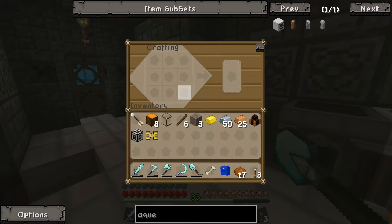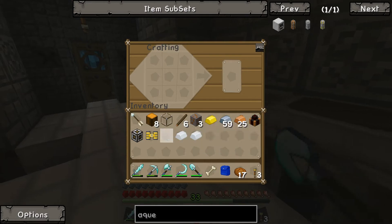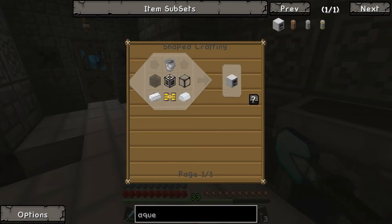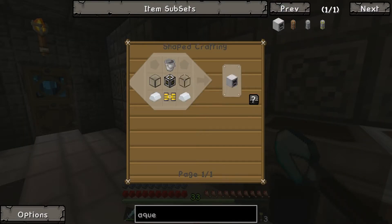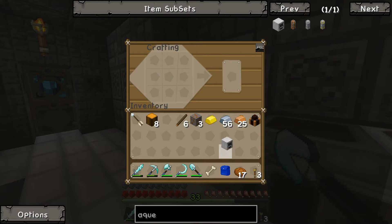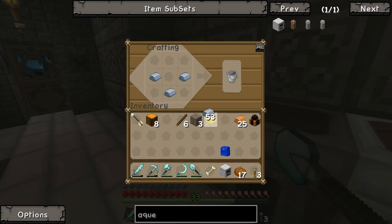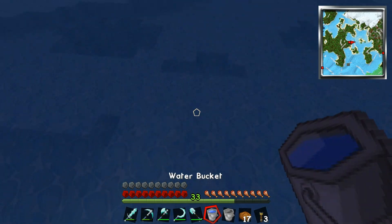Now we're going to need some ducts to take the water out of the accumulator. In the previous version they were called liquid ducts, but now they're called fluid ducts. A fluid duct is two copper and glass — a very simple recipe. I'll make a set of those. Our water here is called stationary tropics water, apparently.